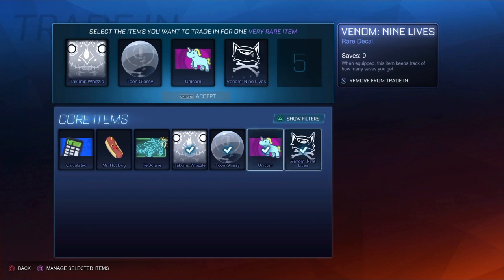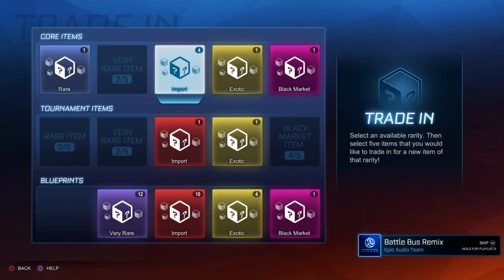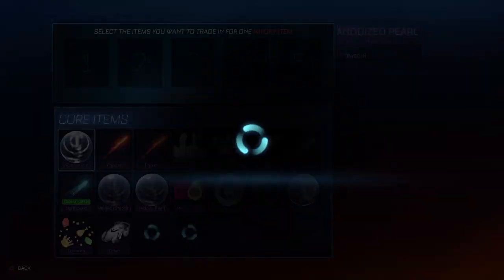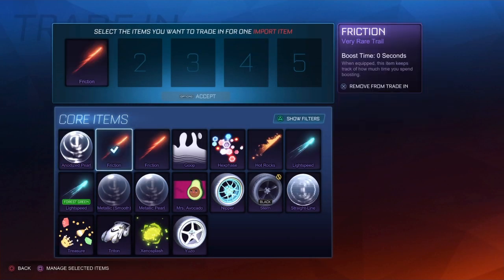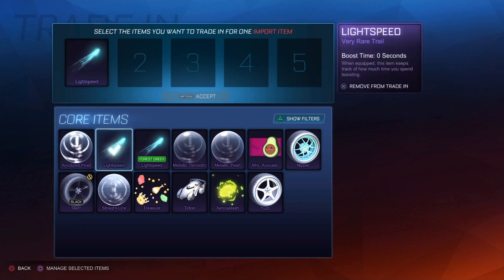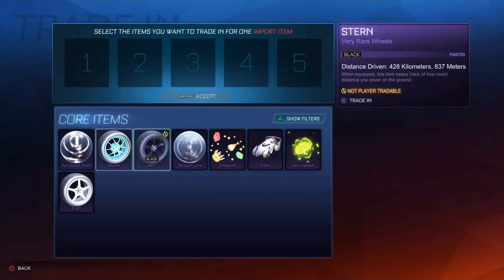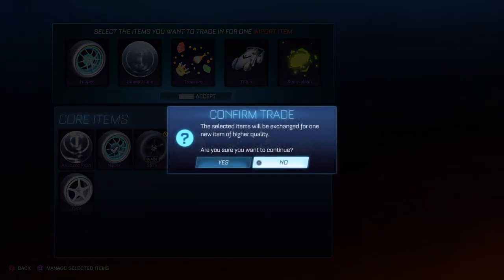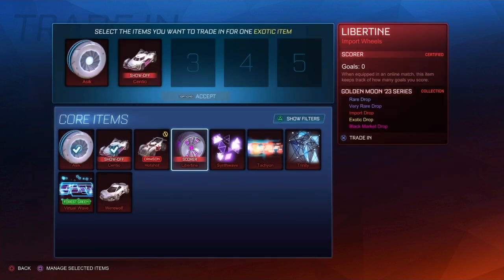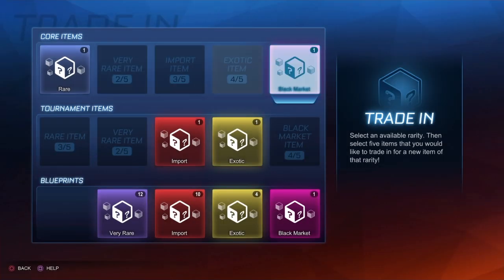Aftershock — damn. All right, we're doing one more. Sorry Mr. Hot Dog. Dominus story — alright, we got four imports. I'll keep some stuff because some stuff is actually a little bit good. Hopefully we can get an Octane or a Dominus because that would be sick. Virtual Wave — tried. Sentio, Libertine, Synthwave, and Tachyon. Infinium — and we'll do one black market trade-up.